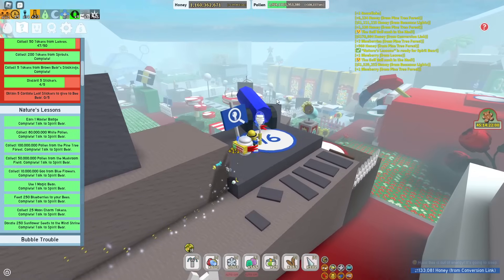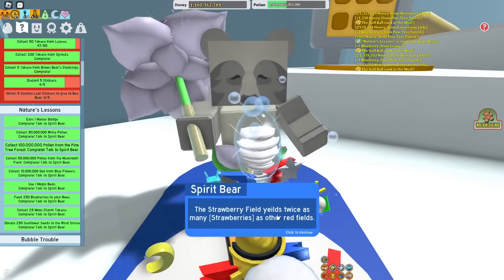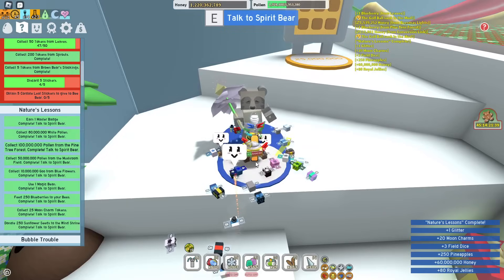I just completed Nature's Lessons for Spirit Bear. This petal wand is slowly encroaching. Spirit Bear, I've completed your quest — what are you going to give me? You talk so much. We got 20 moon charms, some glitter, some honey.